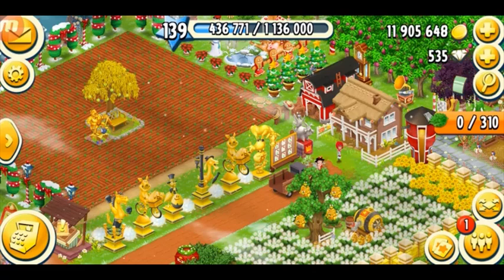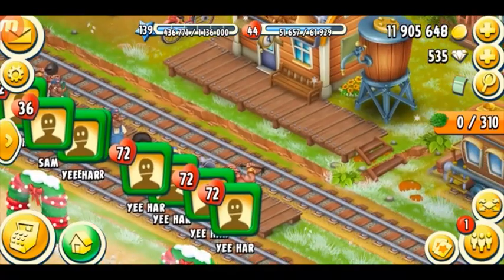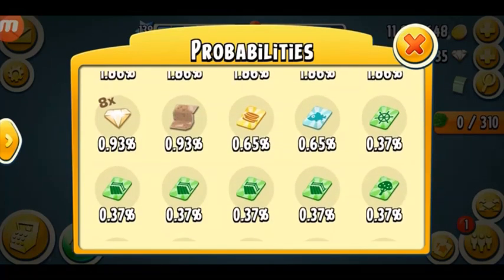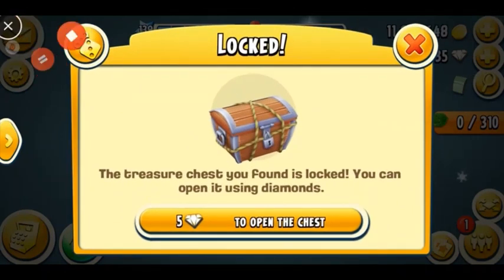The next way to get free boosters is the floating chest in the town. It's the same as mystery boxes — it all depends on your luck. If I tap on it, it's locked and needs five diamonds to open. Don't open it because I've tried and all I got was things I don't even need. If you check the probabilities, boosters are very rare — for example, the Tom booster for five hours has only a 0.19% chance, which is very low.